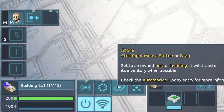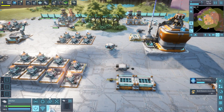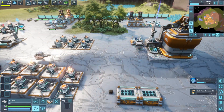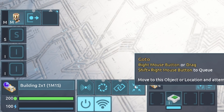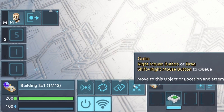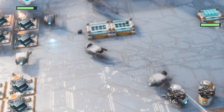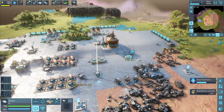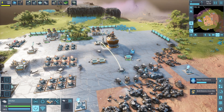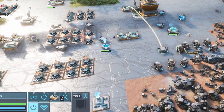We then have the store register. You can connect this to a type of storage, and the subject will deposit its inventory there when full. We then have the go-to register, and this sends the bot to a particular area where it will then wait. This can also be done by highlighting the subject and right-clicking, or dragging the go-to register of said subject onto the map. If we set it via dragging the register to the map, the bot will save this location and will always return to this once its commands are fulfilled.